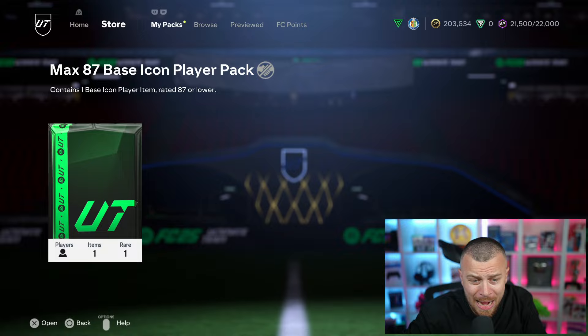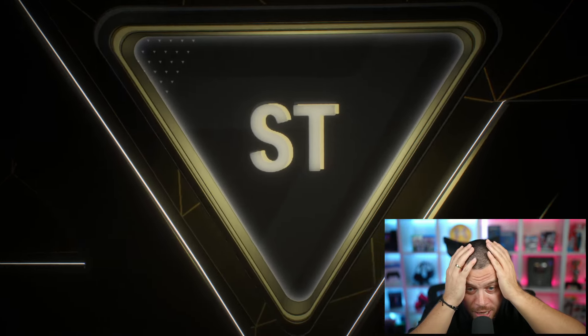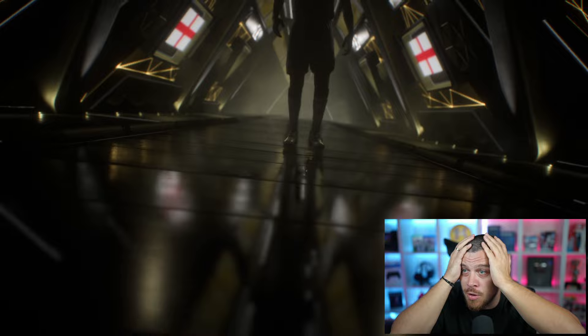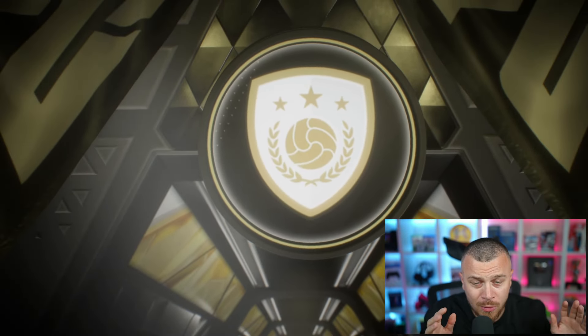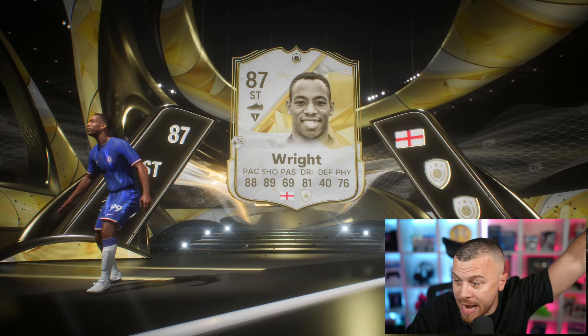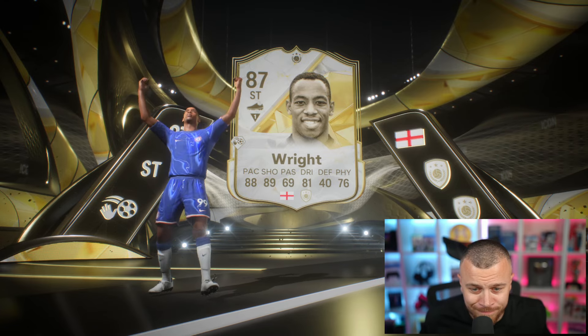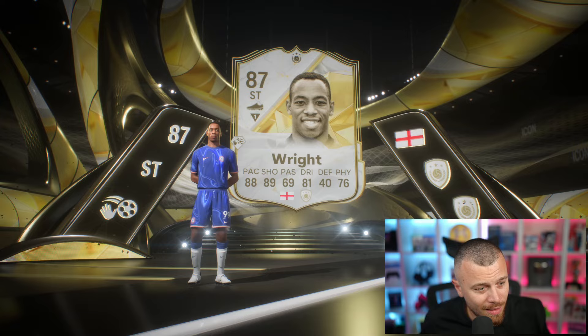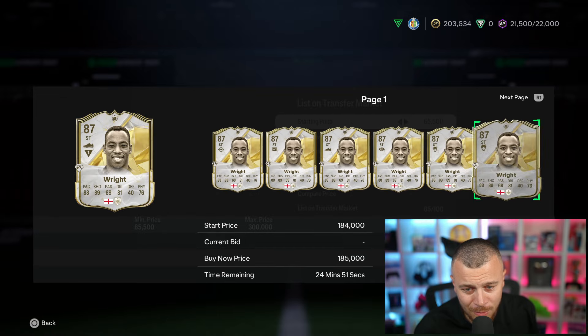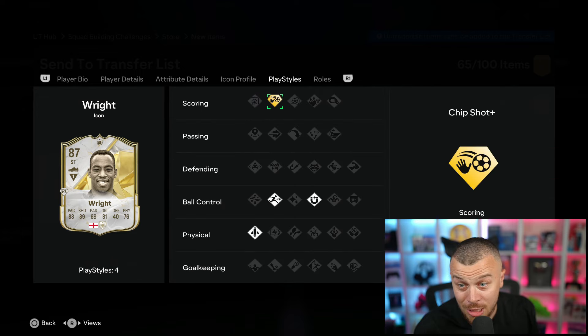Maximum 87 face icon pack - please be something good! Walk-out! Striker, England - wait... is that Robbie Fowler? Wait - 87 rated! I'm not complaining about him - 170k on the market!